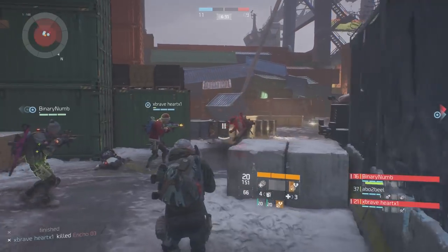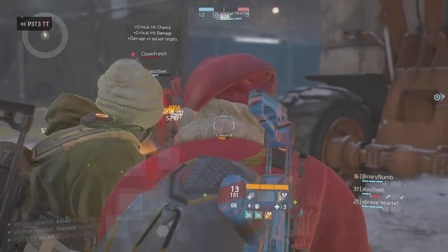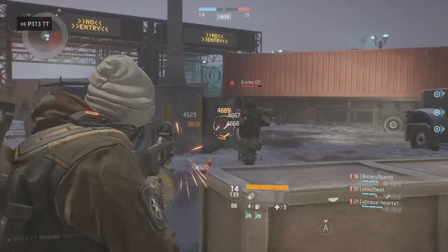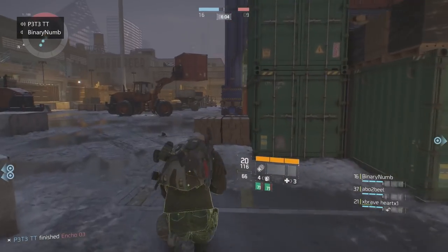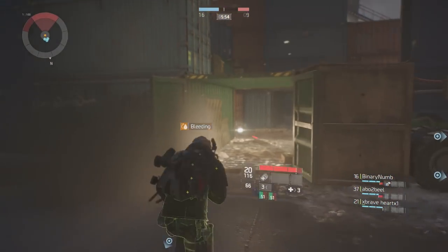Pre-optimization via recalibration can be extremely valuable as the recalibration station requires normal credits, not Division Tech. For example, with my Striker's gloves I can re-roll my Critical Hit Damage to get a higher roll than 15%, which means I'll need fewer rolls at the optimization station before these gloves reach fully optimized status. Remember: it is far cheaper to do pre-optimization via recalibration than to just roll the stats you want and then hit the optimization station straight away. Re-rolling stats to as high a value as possible via recal will give you a stronger build far quicker than waiting for the Div Tech to do the job. Also, you can actually re-roll two stats on classified gear pieces — a fact many people still seem unaware of.